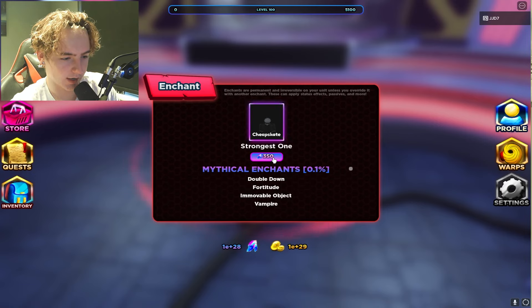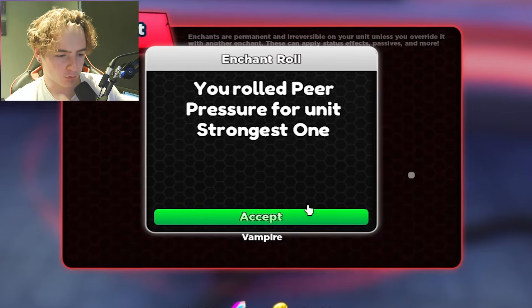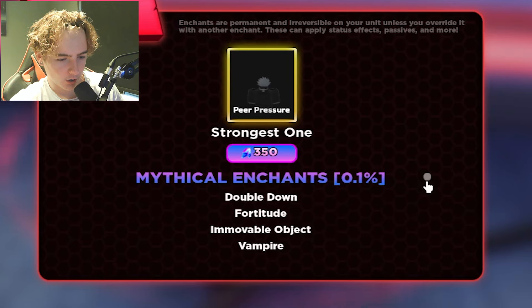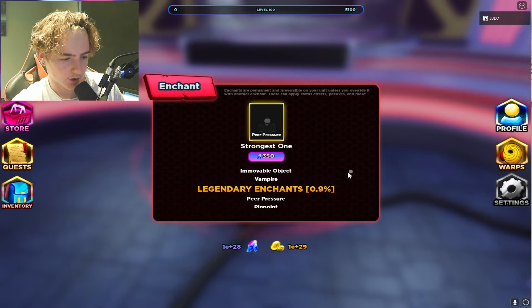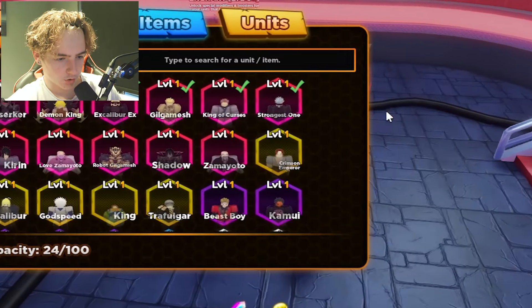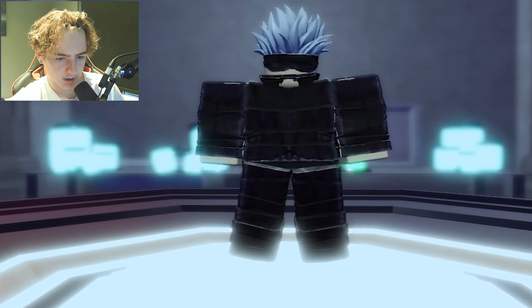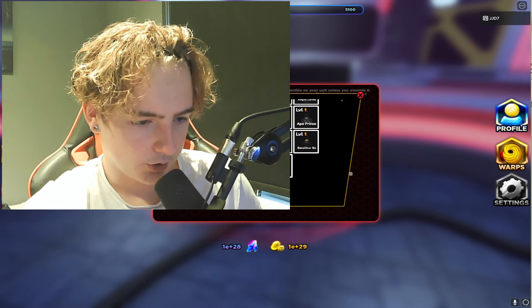I'm basically just going to spam click this until we roll a mythical, and I'm hoping there's a pop-up so I don't accidentally re-roll off it. We rolled Peer Pressure, which is a legendary. Scrolling down — legendary at 0.9% includes Peer Pressure, Pinpoint, and Wild Card. Let's check inventory on the strongest sorcerer. We've got Peer Pressure now, so let's select a different unit.